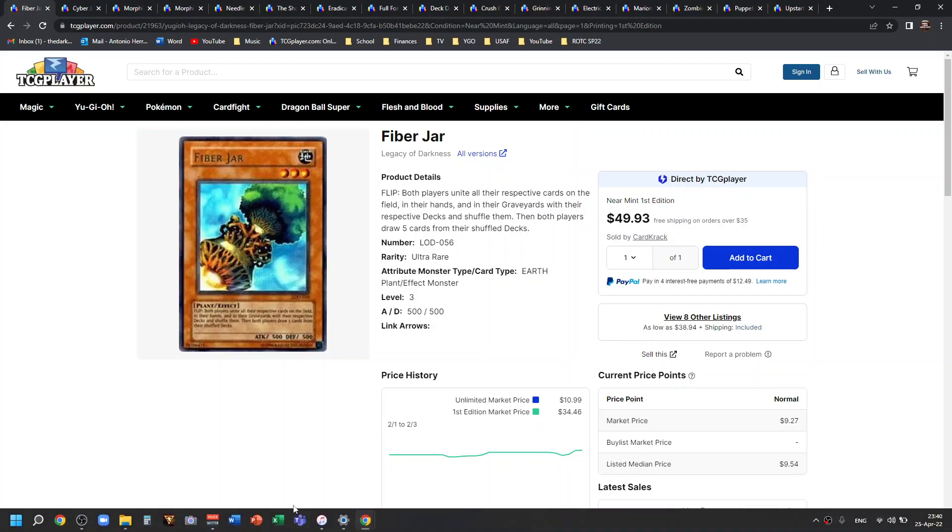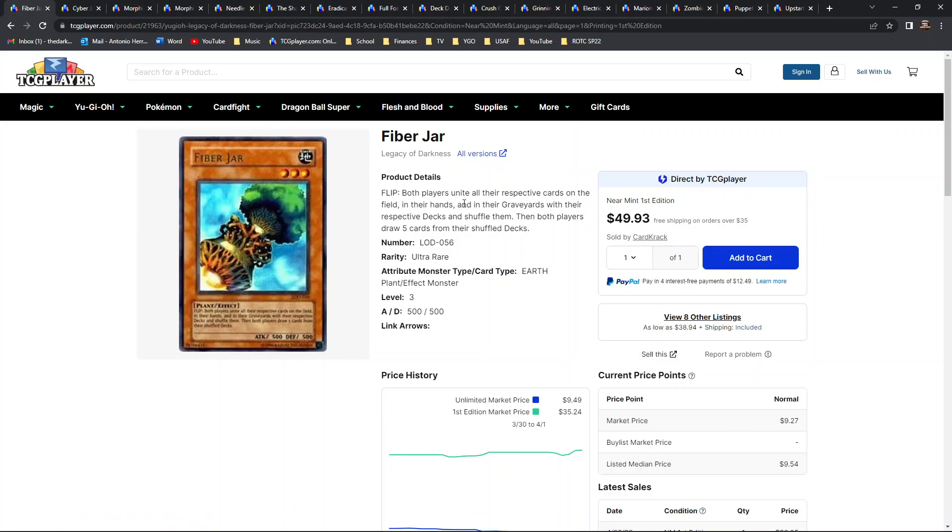Good evening, lovely tubers. My name is the White Mexican, and welcome to Market Watch Investments. I have a plethora of cards I'll be showcasing for you guys tonight. Getting things started, I wanted to do something a little different — stack themes with groupings. I'll be going over the majority of the more popular jar cards, then some virus card variants, and a couple of add-ons towards the end.